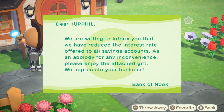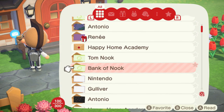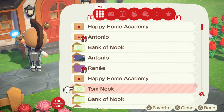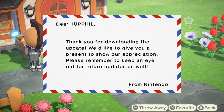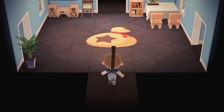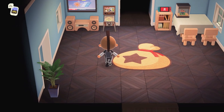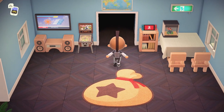This is coming from Bank of Nook — Tom Nook, Bank of Nook, same difference. We are writing to inform you that we have reduced the interest rate offered to all savings accounts. As an apology for this inconvenience, please enjoy the attached gift. I've already taken it, and it gives you a bell bag rug as part of the apology. Nintendo also thanks you — since you downloaded and applied the update, they gave us a present as well. There's the bell bag. Pretty cool, kind of fits with my color scheme — got the wood and the brown, so I'll keep it.